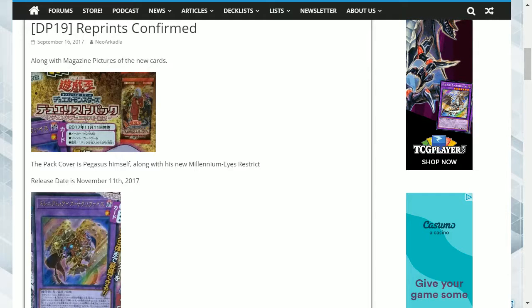As for Weevil's cards, Perfectly Mutated Insect Queen is a super rare, Parasite Paranoid is a rare, Cocoon of Super Evolution is a rare, and Insect Queen is getting a reprint as a common.